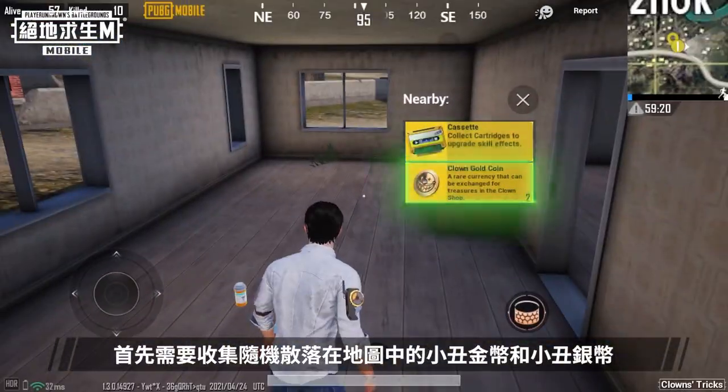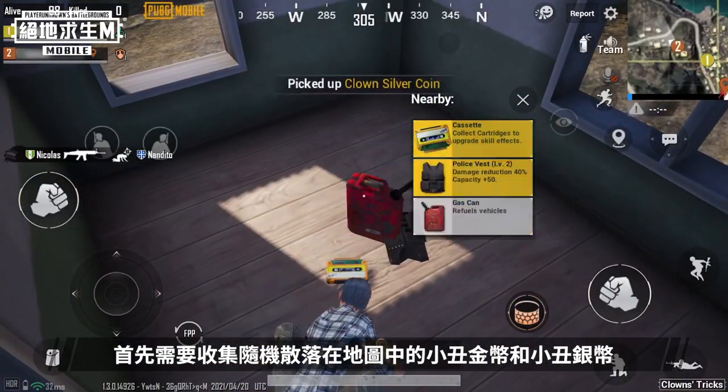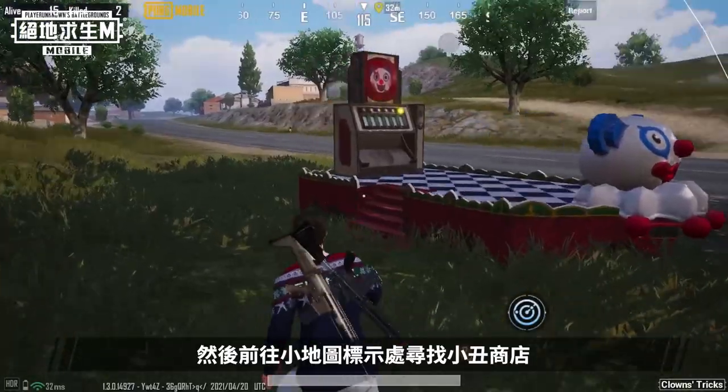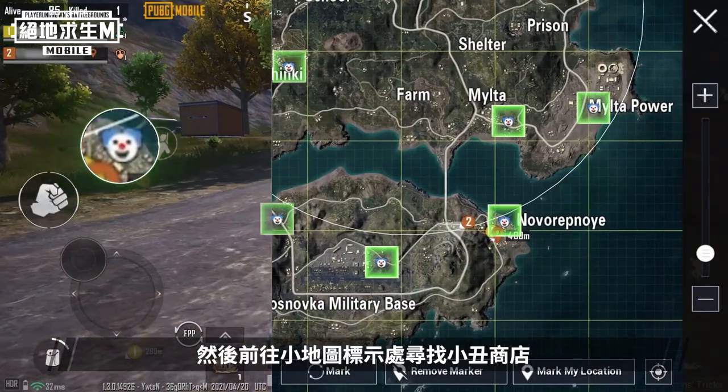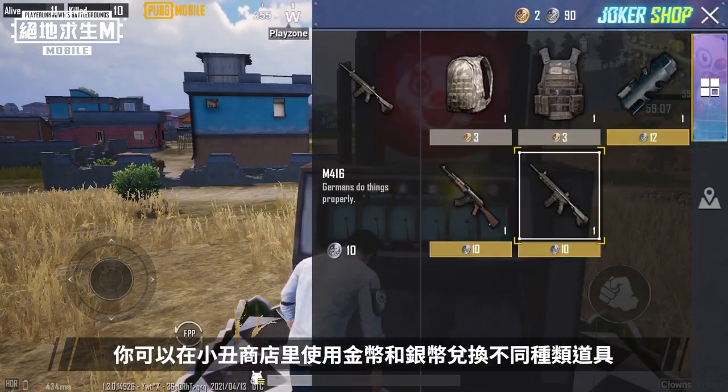First, you will need to collect the scattered clown gold coins and clown silver coins all over the map, and then proceed to the marked location on the mini-map to search for the clown float. On the clown float, you can use the gold coin and silver coin to exchange for various items.